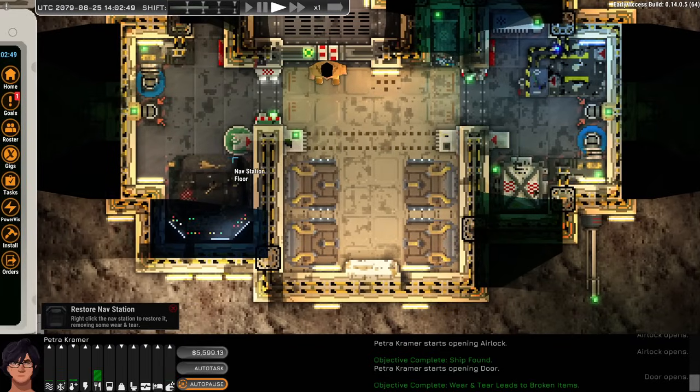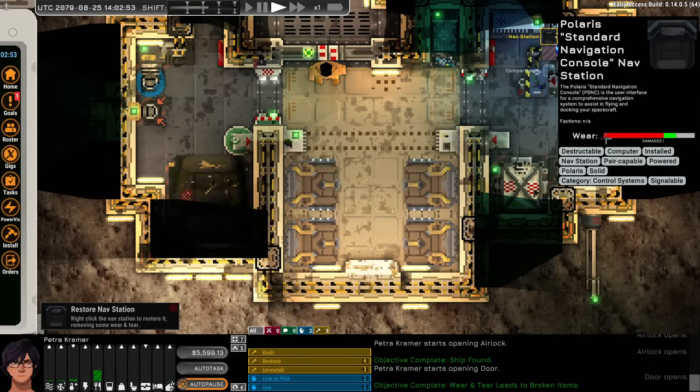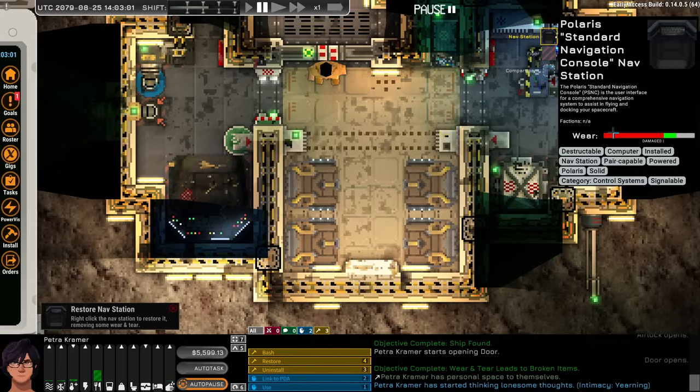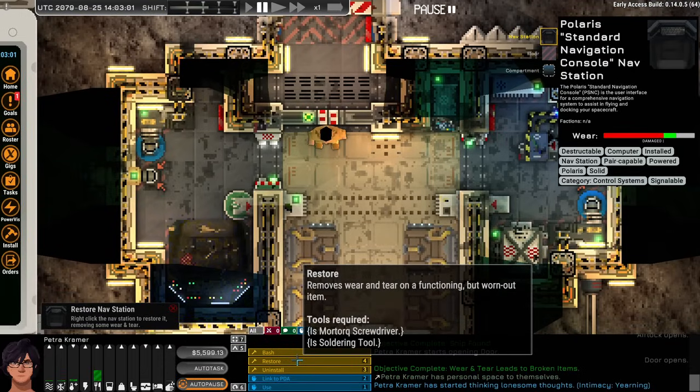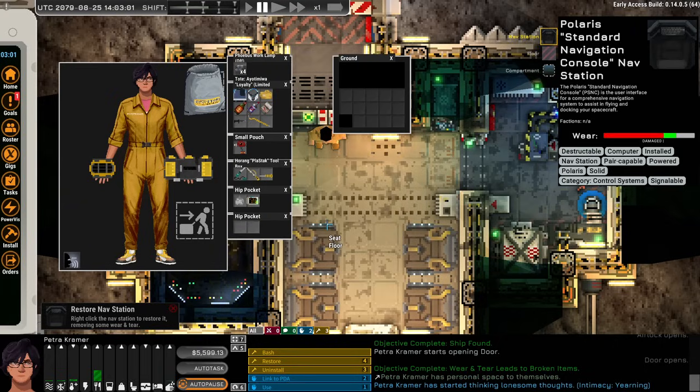We get a quest to restore the nav station. Right-clicking it shows the wear and damage — the green bar represents hit points and the gray is missing hit points. The tools required are a torque screwdriver and soldering tools, both of which we have. I'm curious whether buying a drill first would help speed things up — I want to keep 5,000 credits for the salvage license.